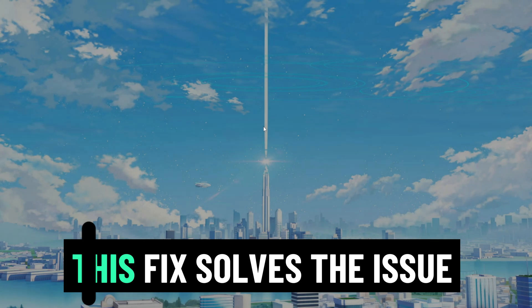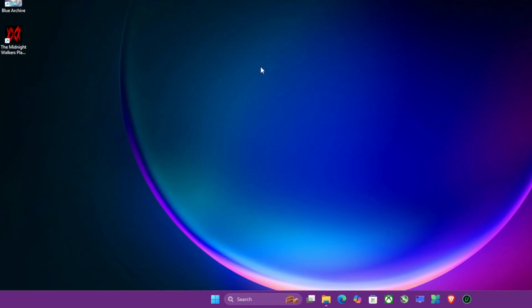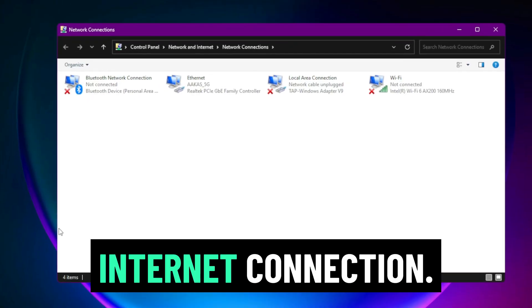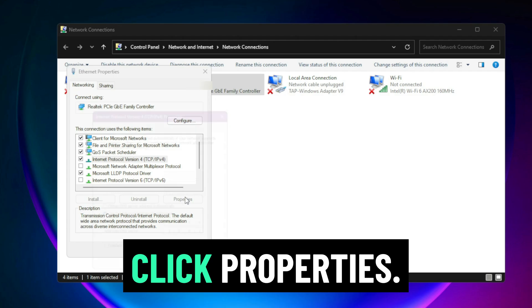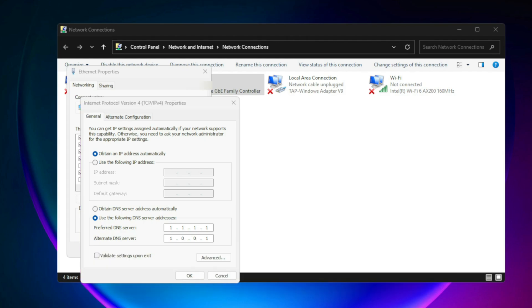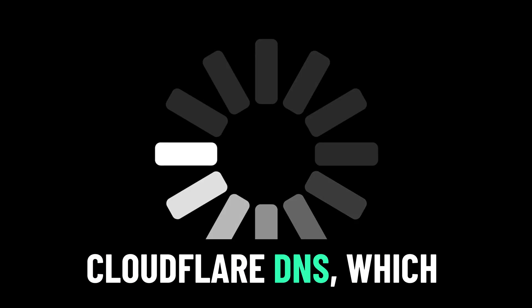Section three: change your DNS — most effective fix. This fix solves the issue for most players because the default DNS from your internet provider often fails to connect to Nexon's CDN. Here's how to change it: press Windows + R, type 'ncpa.cpl', press Enter, right-click your active internet connection, then Properties, scroll down, select 'Internet Protocol Version 4 (TCP/IPv4)', click Properties, select 'Use the following DNS server addresses', and enter preferred: 8.8.8.8, alternate: 1.1.1.1.